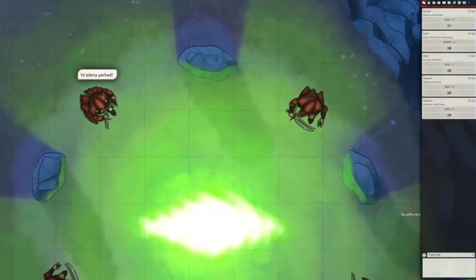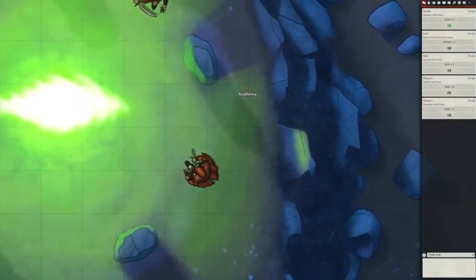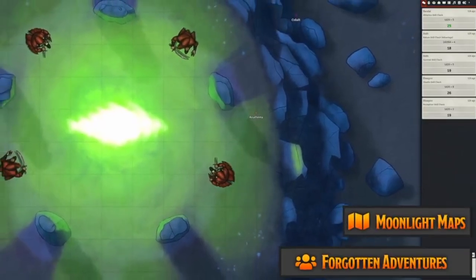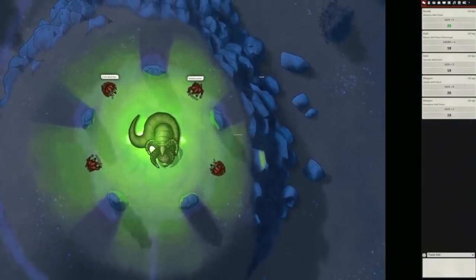In D&D 5e, bosses have this thing called lair actions, but why not make the lair actions change as the fight is moving forward? A lot of us have had this problem where we have a cool encounter planned but the terrain is just flat 2D. Some of it comes from hardware limitations on platforms like Roll20 or Foundry, but isometric maps can help with that.